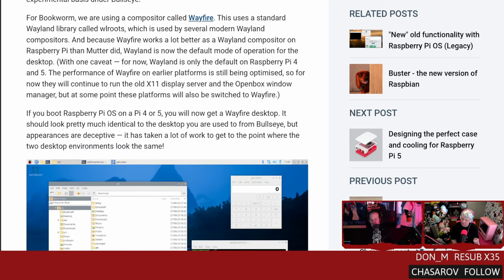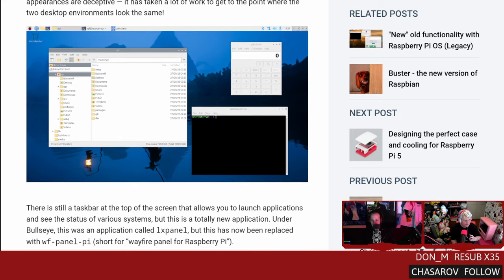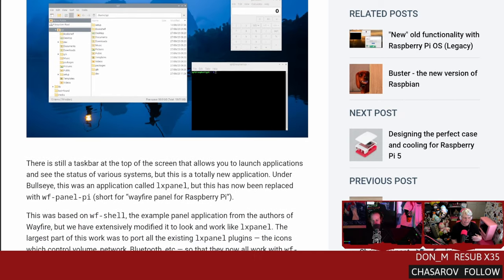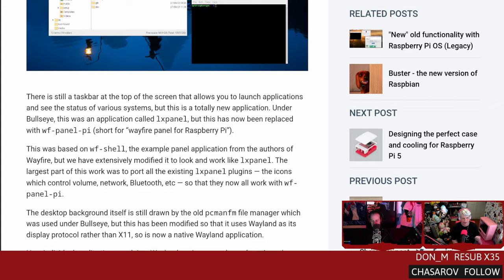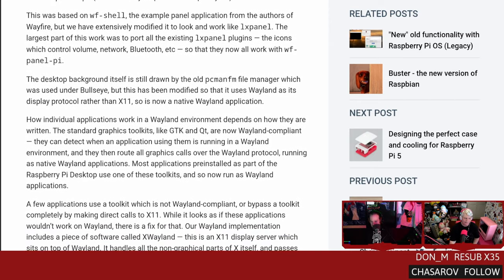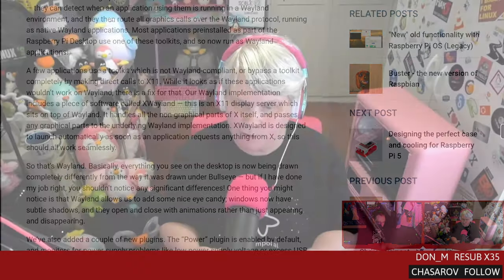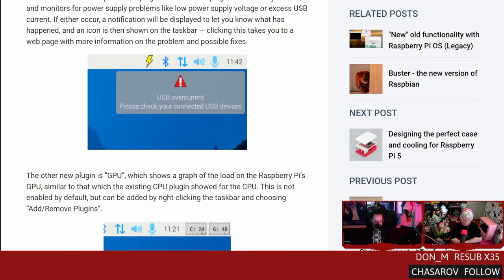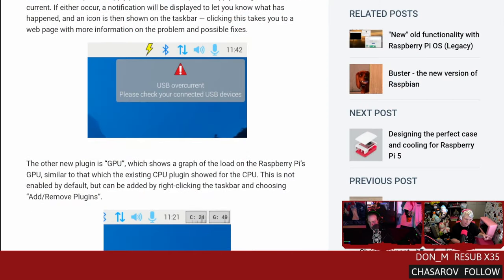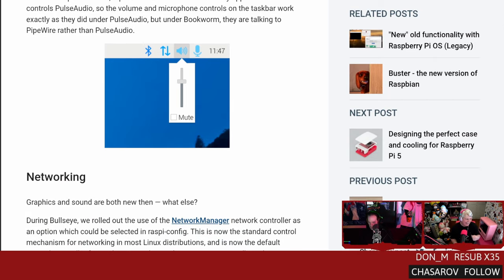The compositor was switched from Mutter to Wayfire, and Wayfire uses the WL Roots Wayland library - which is also what XFCE is relying on. When you boot Raspberry Pi OS on a Pi 4 or Pi 5, you'll be using a Wayfire desktop. There's a new power plug-in that monitors for power supply problems like USB overcurrent issues, and a new GPU plug-in that gives you a graph of the load on the Raspberry Pi's GPU. Pipewire is also the new audio server.